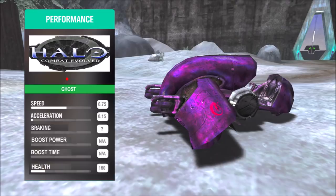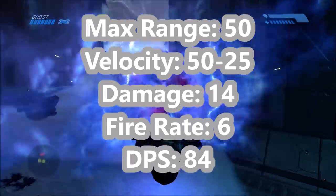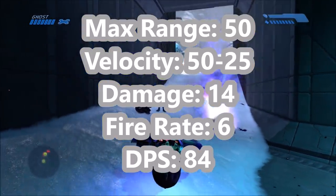Let's start with the performance of the Ghost. It has a top speed of 6.75 world units a second. Its acceleration seems to be 0.15 when converted, but there's no explicit value for acceleration. It has no boosting, and it has 160 points of health in the campaign version. The multiplayer version is indestructible, but we'll be looking at the campaign version.